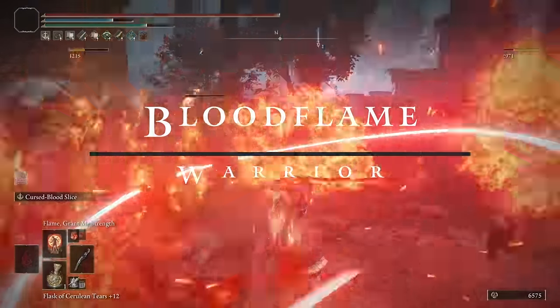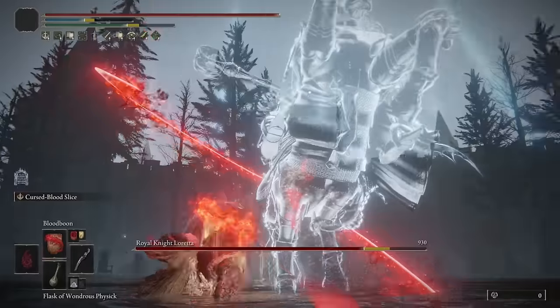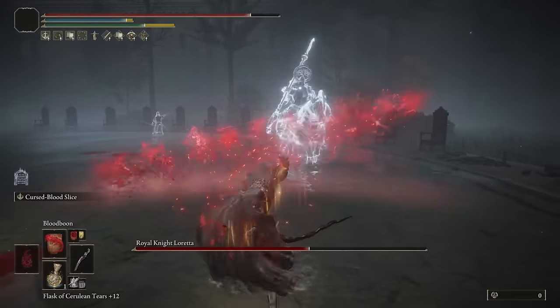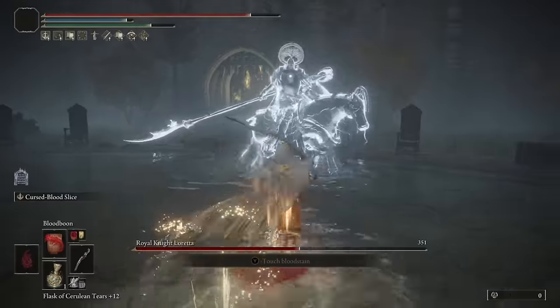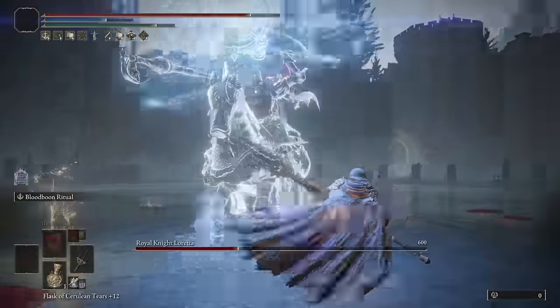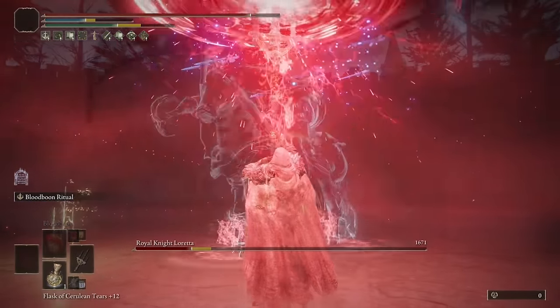The Bloodflame Warrior is a really fun build that focuses on using Marga's Curve Sword and Mogwin's Sacred Spear to absolutely decimate the battlefield with Bloodflame. Between your incantations and weapons, this build provides a really fun playstyle, and the fact that Bloodflame is so fun to use makes this a really great build for newcomers and veterans alike.